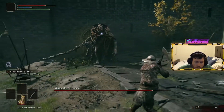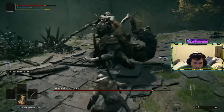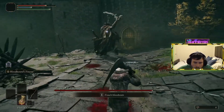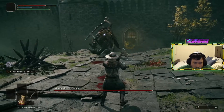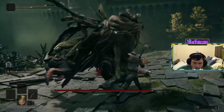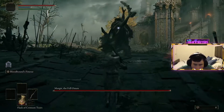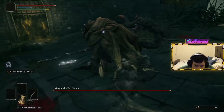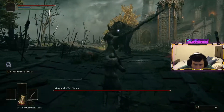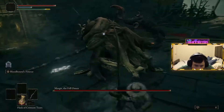The second attack to watch for in the first phase is his charge stance. Keeping our distance, we can bait out a move where Margit draws his sword up in the air. We have two options here: we wait for the charge, dodge roll his first sweep, and then dodge roll through his second sweep as his shoulder drops — this will line us up for one hit. However, what I prefer is closing the gap while he's drawing his sword up. He won't charge; he'll sweep downwards. If we dodge roll this, we can reliably get off two attacks, then reposition with distance and repeat.